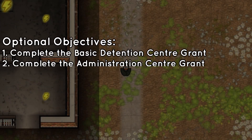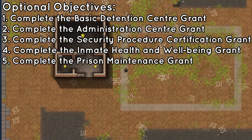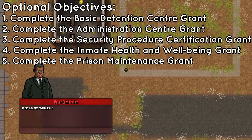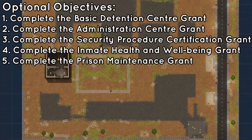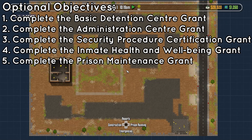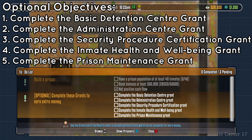The five grants we need to complete are: the Basic Detention Center grant, the Administration Center grant, the Security Procedure Certification grant, the Inmate Health and Well-being grant, and the Prison Management grant. This achievement is very different to all the others we've done so far. I'm going to cut this down as much as I can and just take you through the key steps, but you will have to put in some of your own work and build the structures yourself.